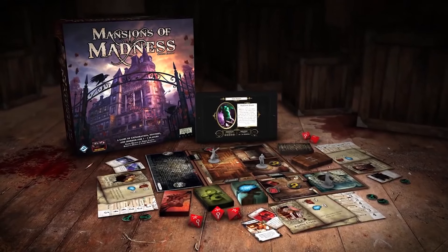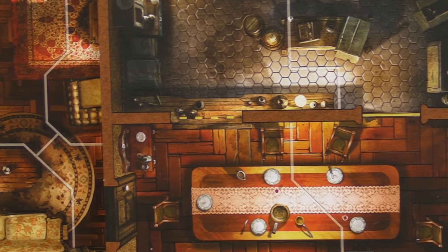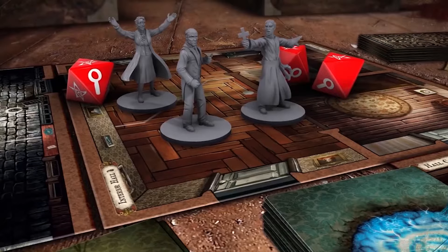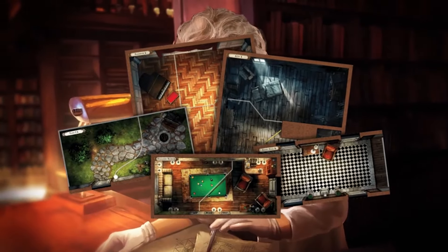Mansions of Madness Second Edition is an app-driven cooperative horror board game where you explore a mansion, investigate different tokens, and different events pop up that change the course of gameplay. The game is pretty easy to learn — the app handles most of the work and has a fantastic soundtrack that really adds to the atmosphere. You can cast spells, gain items, and fight monsters. It can get repetitive over multiple plays, but if you're into investigation games and horror monsters, this is a great dungeon crawl game.